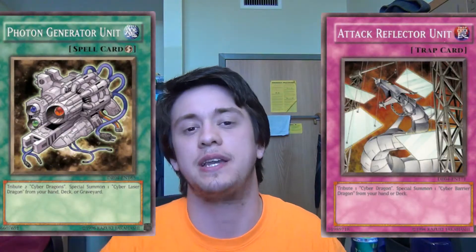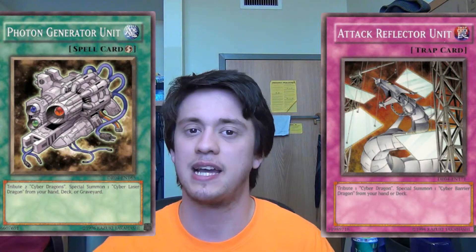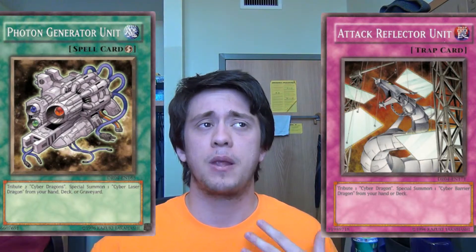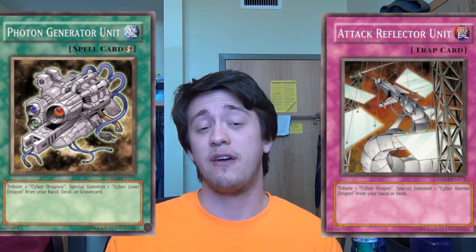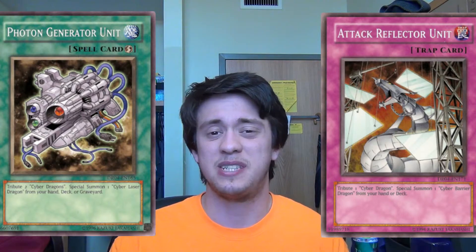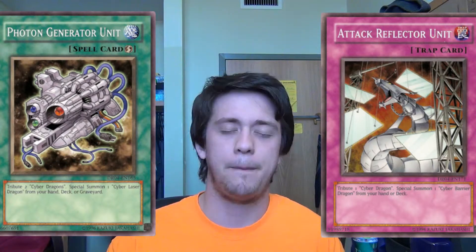With Attack Reflector Unit and Photon Generator Unit, we'll throw these together. They summon their respective monsters, either Barrier or Laser Dragon. Barrier Dragon protects from attacks once per turn while it's in attack mode. Laser Dragon can destroy a monster based on attack comparison. I would say Photon Generator Unit is better because it can summon Cyber Laser Dragon from either the hand, deck, or graveyard, while Attack Reflector Unit is limited to hand or deck, which limits what you can do with Cyber Barrier Dragon. But both are pretty cool and give you fun gimmicks in the deck.